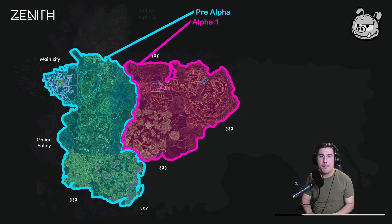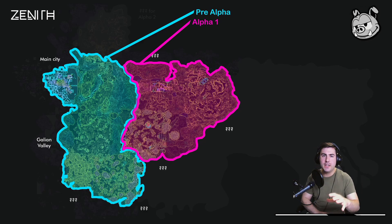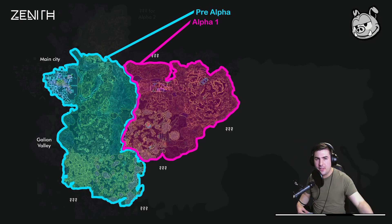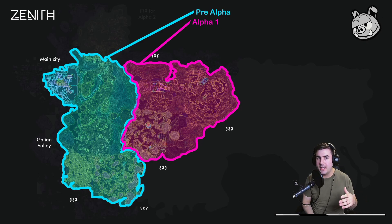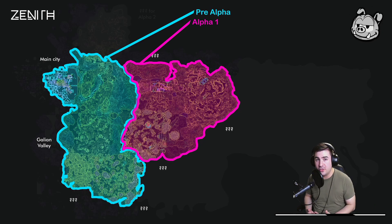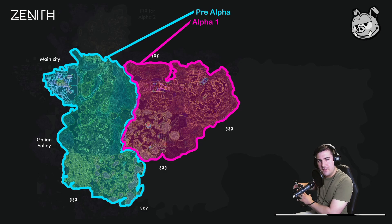Then they draw a topographical type map — a top-down view — showing where they want islands, a small group of forest trees, a city, and so on, fleshing it all out. That's the stage we're at here, which tells me they've then sent it to a 3D artist who is either working on the Alpha 2 areas right now — building that out in virtual reality for when Alpha 2 comes around in June — or they've already created it and are working on the betas and beyond.